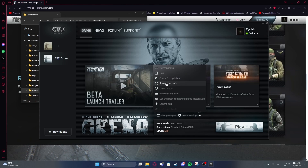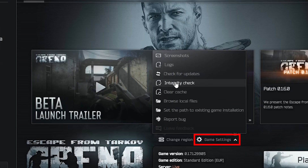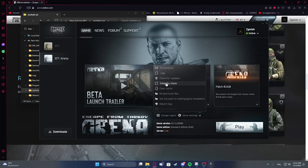From your launcher, which is Battle State Games, select settings for Escape from Tarkov, then click integrity check. After the verification is over, try to check if the problem has been resolved.